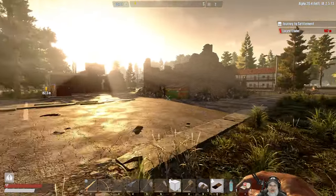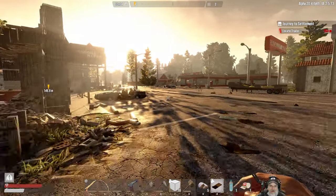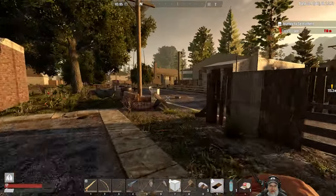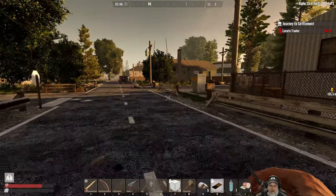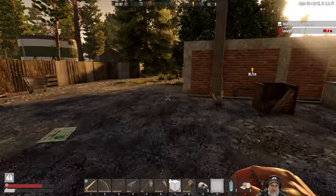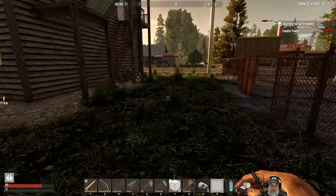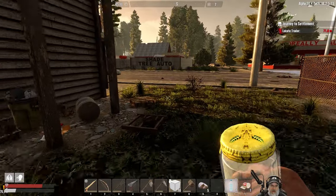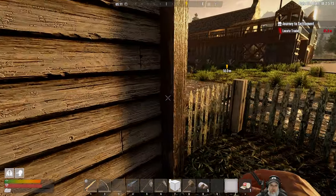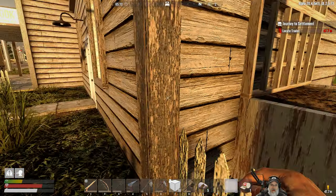Let's just start running towards the trader. There are zombies all over the place. When my stamina gets to the point where it's almost out, we're going to have to drop our bedroll because I don't think I'm going to get away from these guys. Let's drink this first stamina boost — quick, quick, quick. We managed to evade him. Whew, that was a little hairy scary.